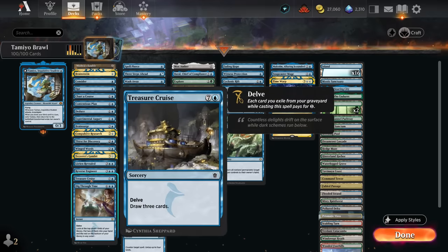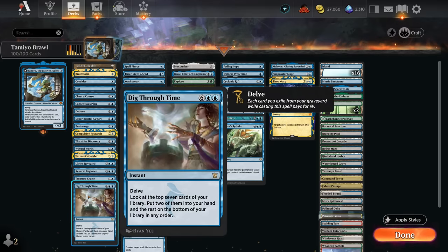We've also got two Delve spells — since we're quickly filling the graveyard with instants, sorceries, and fetch lands, Treasure Cruise and Dig Through Time are both perfect additions.